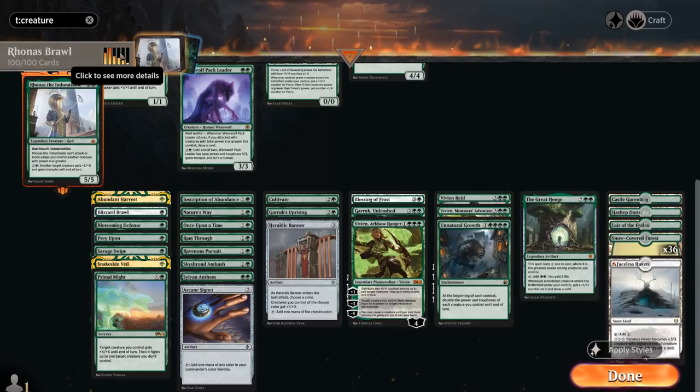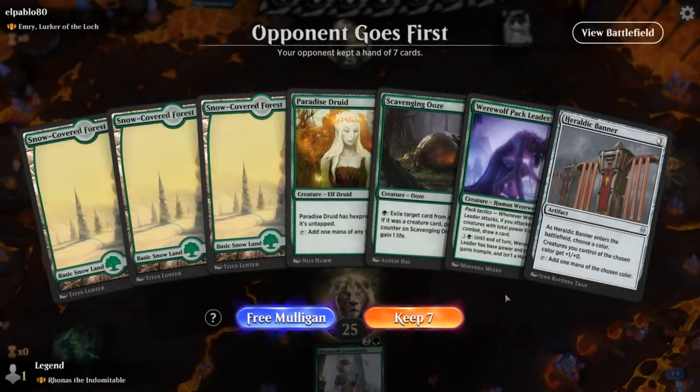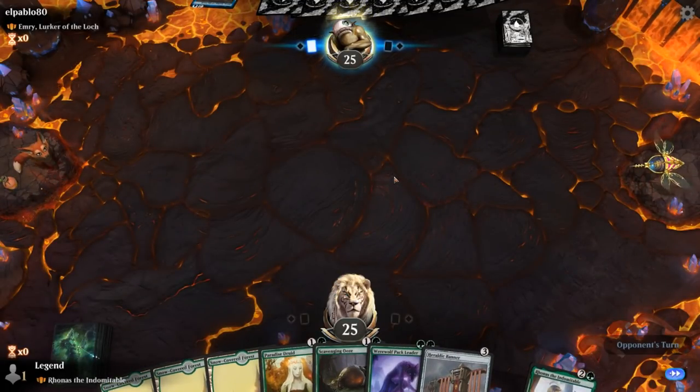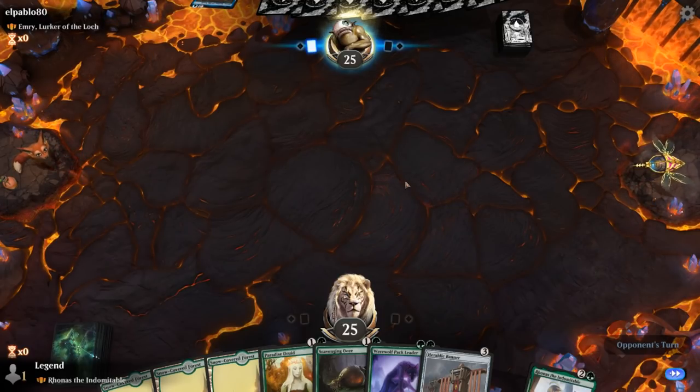That's our deck — now let's jump into some games and see how it does. We're on the draw, facing off against Emery, so having access to Scavenging Ooze for graveyard hate seems important. Paradise Druid and Heraldic Banner for extra mana can never hurt.